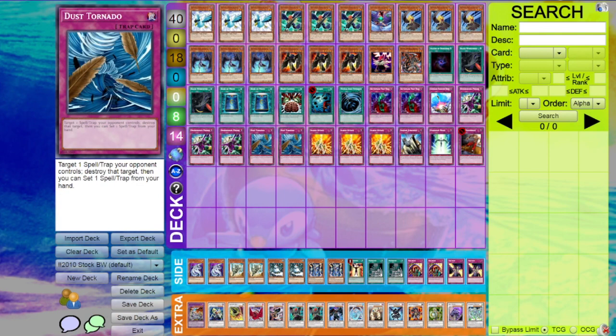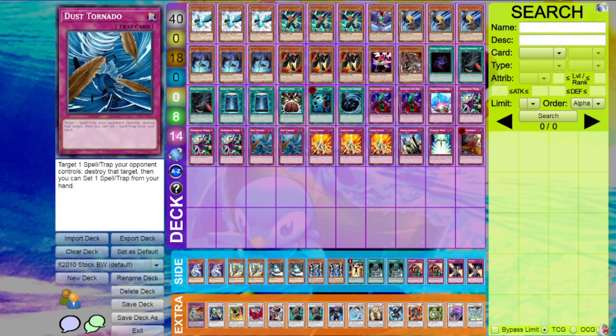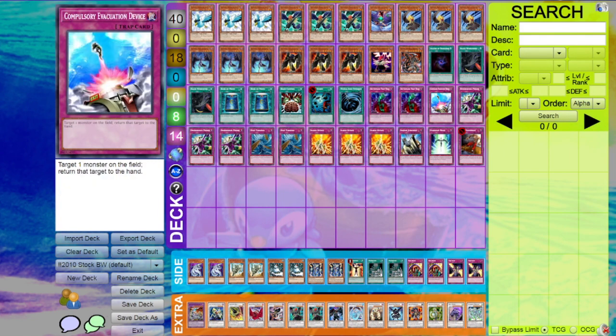Those cards all work pretty well. On Compulsory, I didn't really see it too often because it's at one — it was okay, not insane, just kind of there. It might be a flex spot in the future. But I didn't really play against a lot of Zombies either, so it's probably better there. Book of Moon and Compulse are really good against Zombies — you just get rid of their synchro play and it kind of falls apart after that.